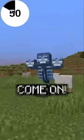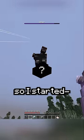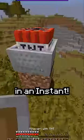Oh crap! Come on, come on! Clearly I wasn't going to be able to beat the wither fast enough, so I started thinking of items that could do the most possible damage. I got TNT! If I could stack enough of them on the same block, I could take the wither out in an instant.